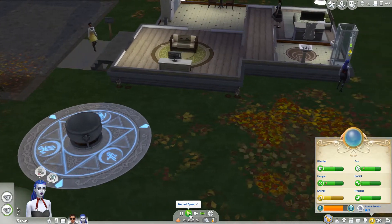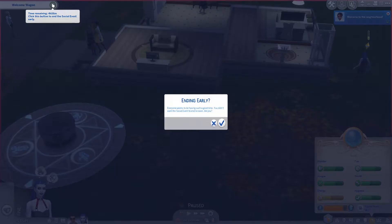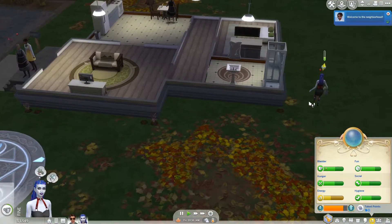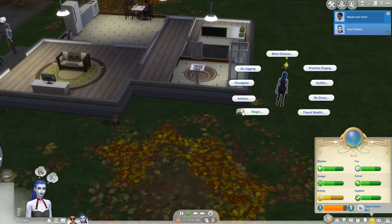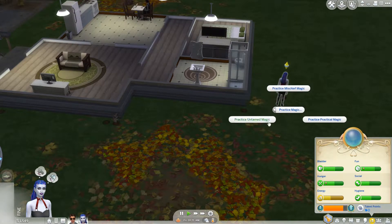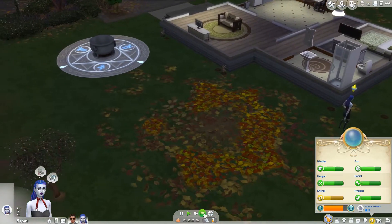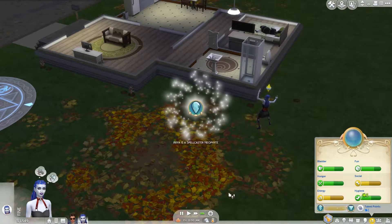Now we're going to do some spell practice. Like — what are we doing, the welcome wagon now? Practice magic. I'm going to get some Repario happening. This is making the magic skill go up quite quickly but everything else is going down pretty quickly as well.